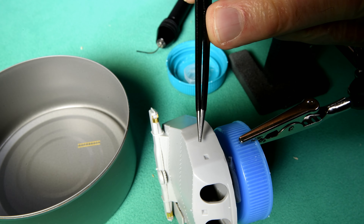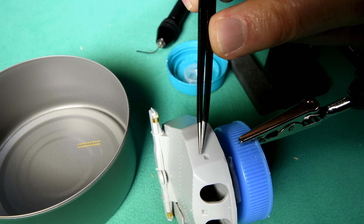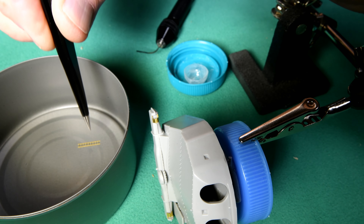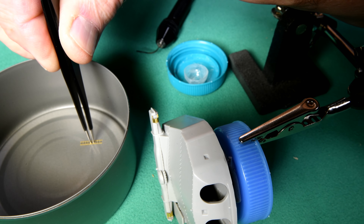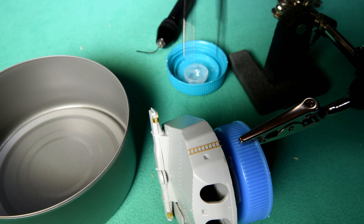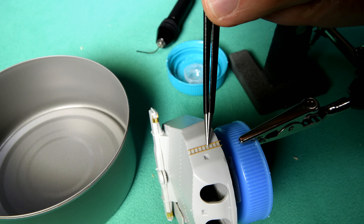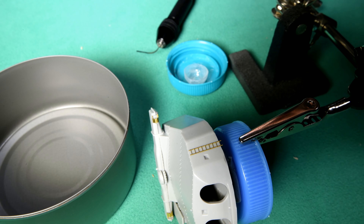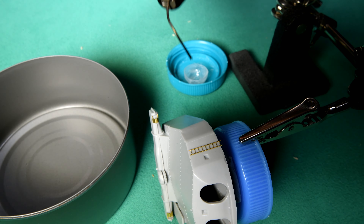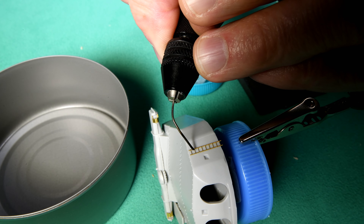We're going to let gravity be our friend again. I didn't put a level on it, but this surface right here is pretty level. Now I'm going to be using the CA thin again here and just let it wick its way in underneath it.